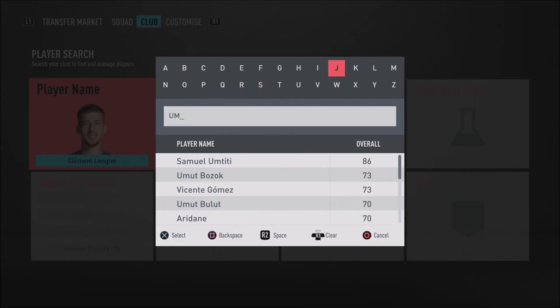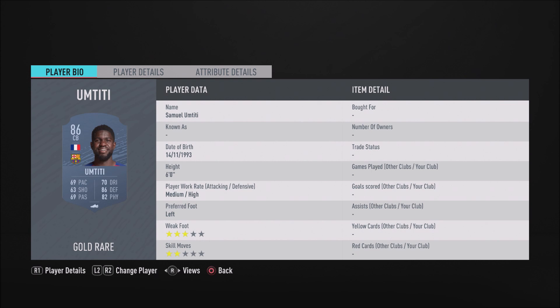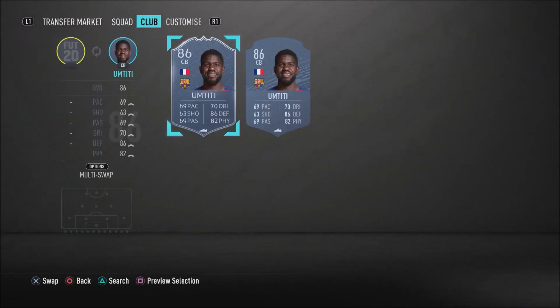His partner in that centre-back position is none other than Samuel Umtiti. This guy is insane - I've used him in FIFA before and I really did love him. He's overpowered, so strong, so physical. He's just a stud, a rock. He's got 72 sprint speed, 88 stand tackle, 85 slide tackle, 86 strength, 87 defensive awareness, 87 interceptions, 79 heading accuracy, and 88 jumping. I really do love this man and highly recommend you guys go ahead and pick him up.